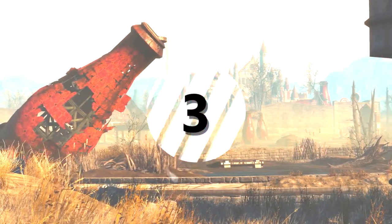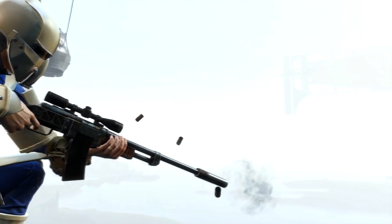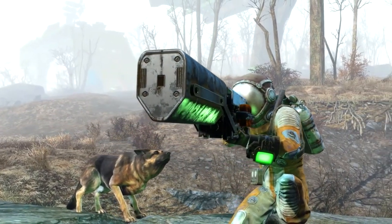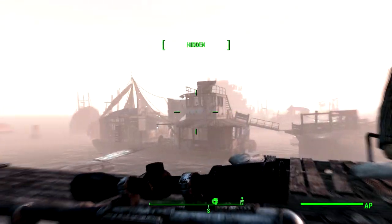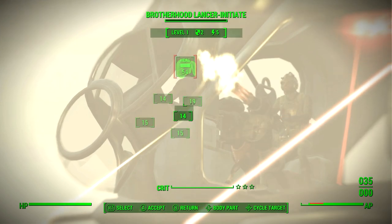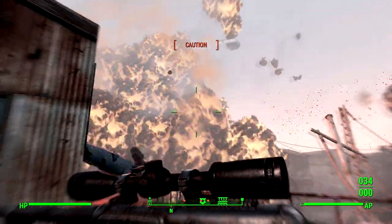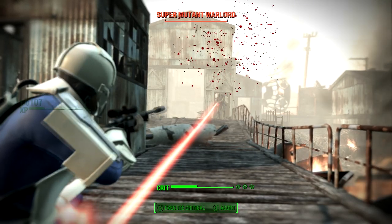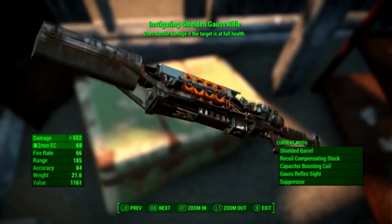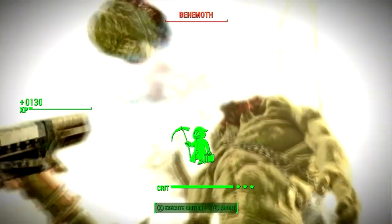Up next in the countdown, we have number three — the long range category. For this we have the Overseer's Guardian, a fully modded combat rifle used for sniping. Or if you like energy weapons, we have the more powerful energy weapon variant, the Gauss Rifle. The Overseer's Guardian is a unique combat rifle modded for sniping with a legendary effect that makes it fire two bullets every shot, making your sneak attacks absolutely monstrous. It's one of the strongest weapons in the game and uses the common .45 round. The Gauss Rifle is also extremely powerful, especially with the instigating legendary effect, which makes the weapon one-hit kill everything in the game. I'll leave a guide on where to get both weapons in the description — the legendary Gauss Rifle requires the Far Harbor DLC.